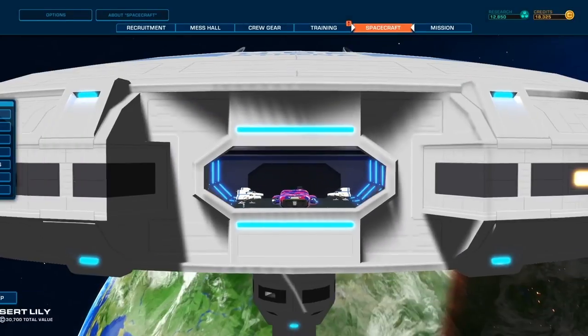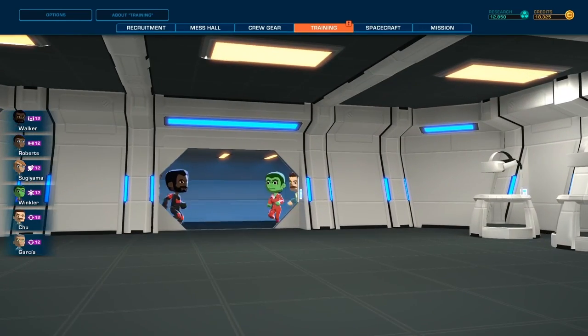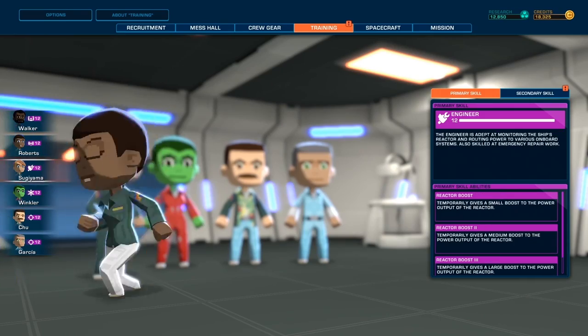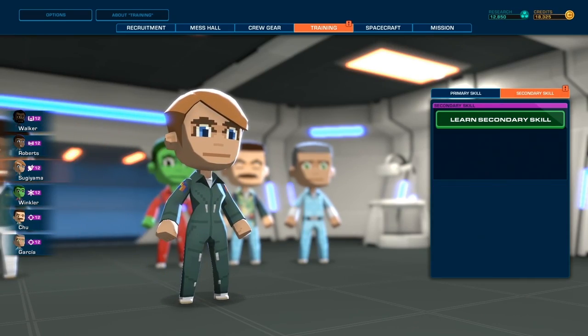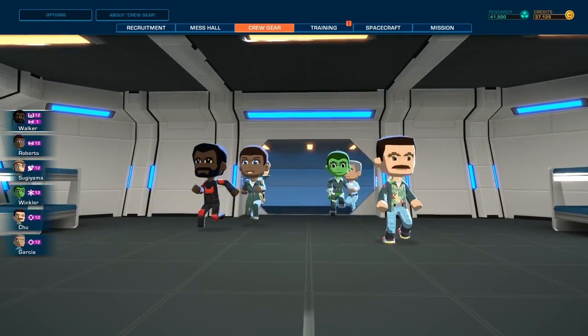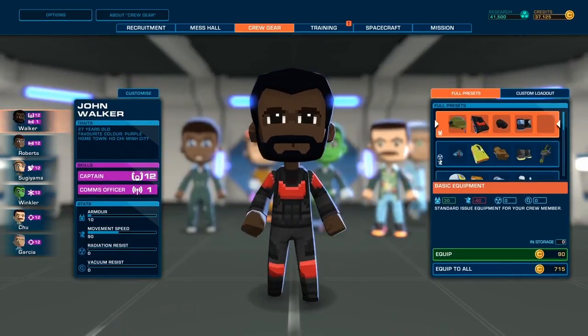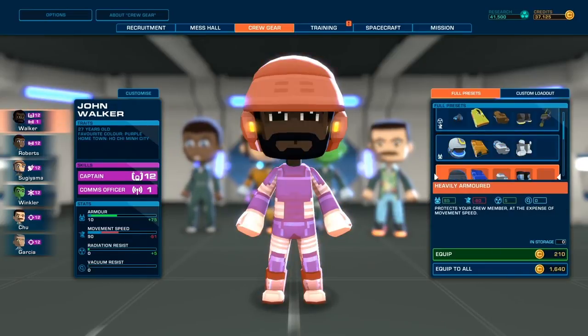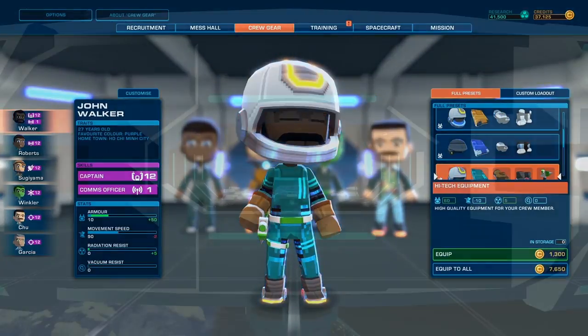Even the most OP ship is only as good as its crew, and that's down to you too. Choose your recruits, assign them classes, subclasses, and equip them for the missions at hand. Each outfit has its own pros and cons, so think practically — it's not just about looking good.